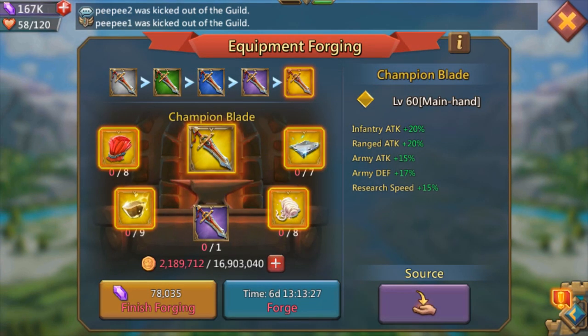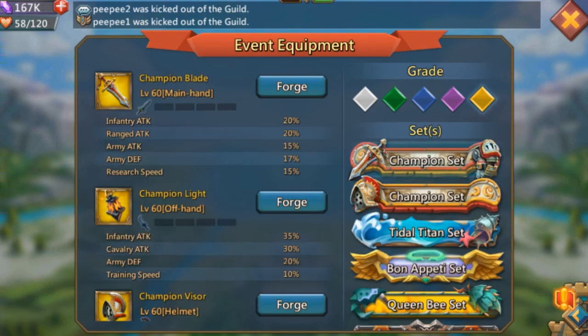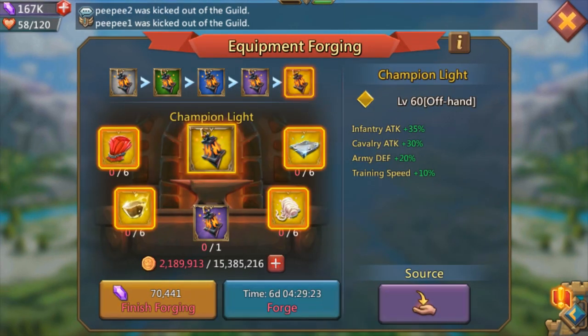The first piece we're going to look at is the sword, which gained 20% infantry attack and 20% range attack but lost 35% cavalry attack — a total gain of 5%, which is pretty good. The next piece is the lamp, which gained about 5% infantry attack and a brand new 30% cavalry attack, but lost 35% range attack, keeping it even overall.